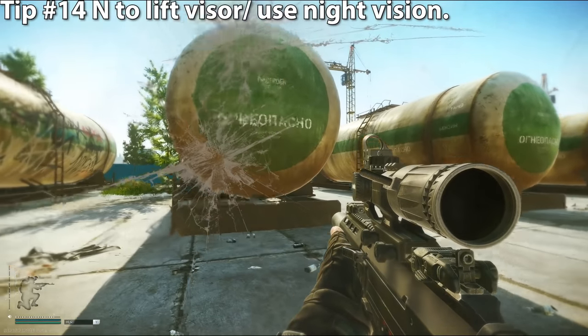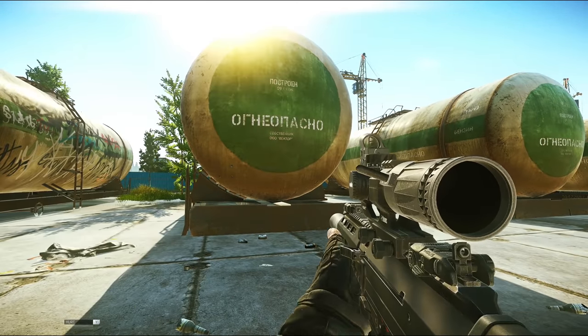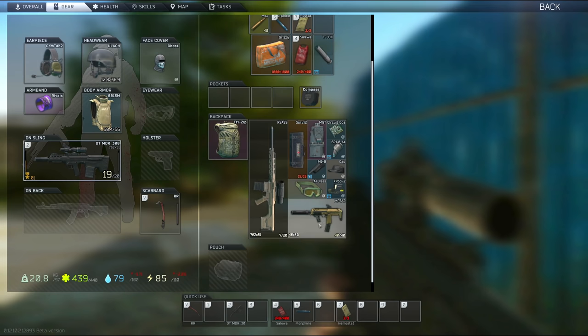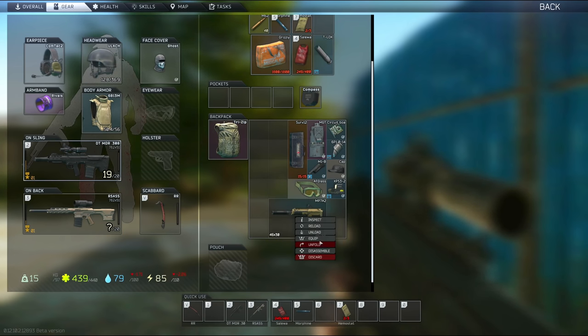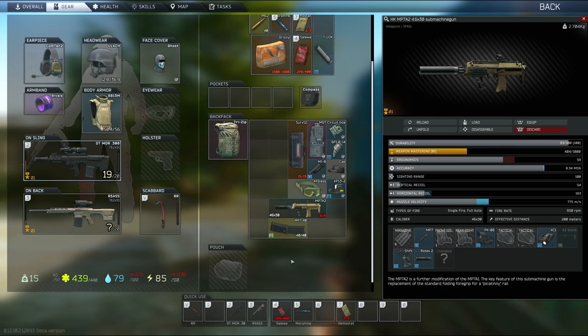Tip number fourteen: press N to pull your face shield or night vision up or down. If you're wearing a helmet with a face shield or something with night vision, press N to toggle it. Tip number fifteen: when looting multiple guns, make sure you have the biggest gun in your secondary slot so you have the most space possible in your backpack. For example, put the large RSAS in the secondary slot and keep the tiny MP7 in the backpack, not the other way around — that would be a big waste of space.